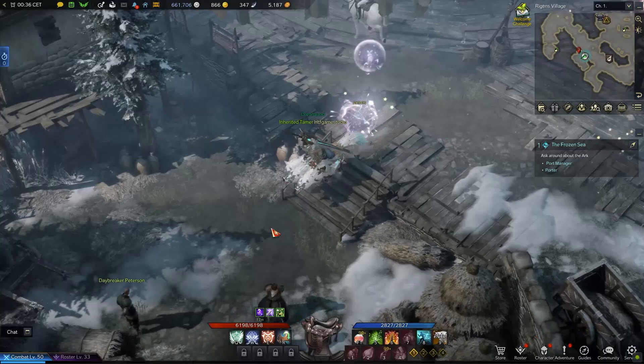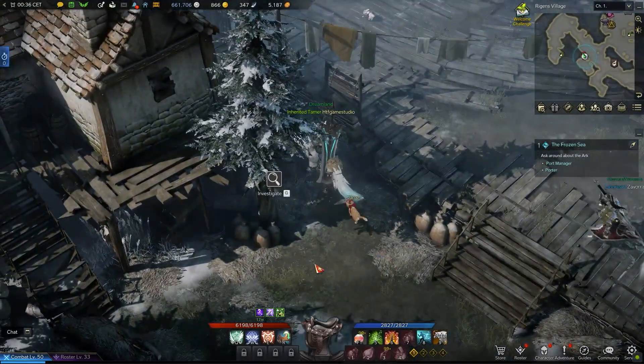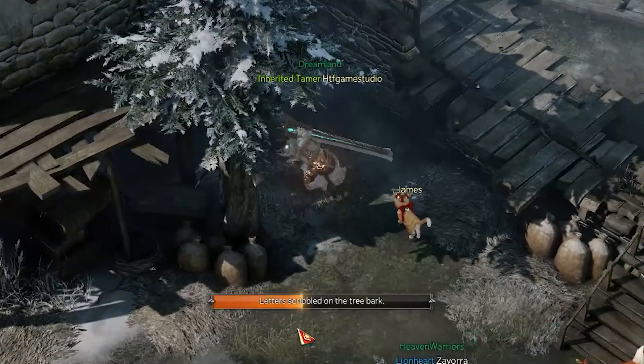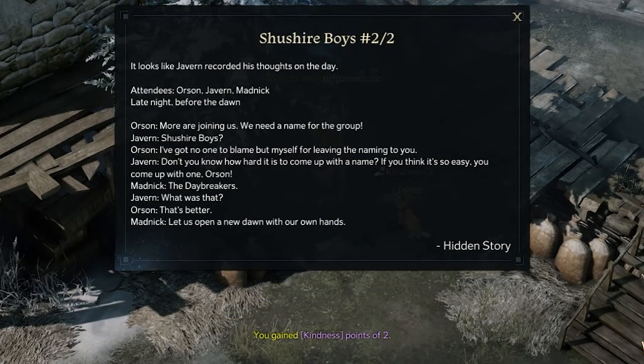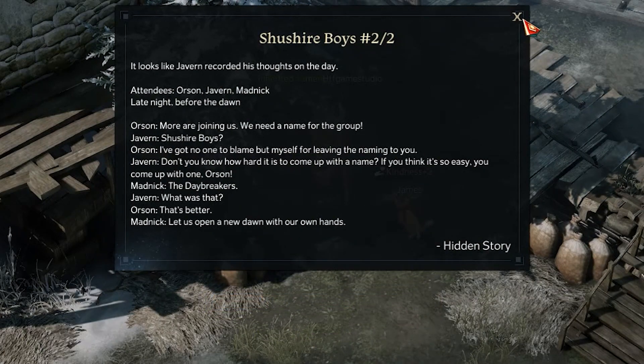Here, after going downstairs, reach the top left corner near a tree. In front of it you will be able to interact with something on the ground that will allow you to collect the second page, and therefore you will complete the hidden story you came for.